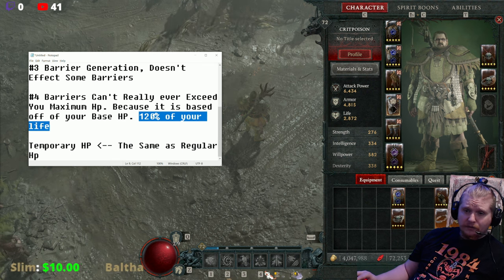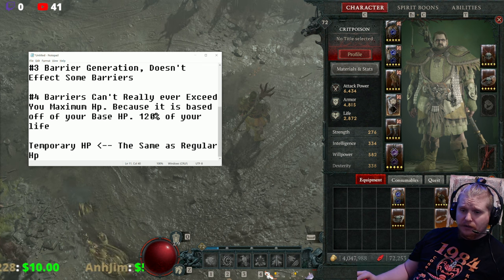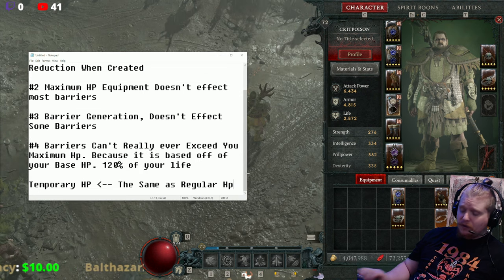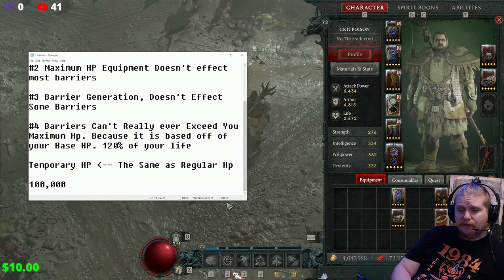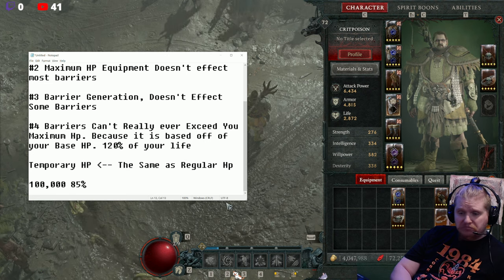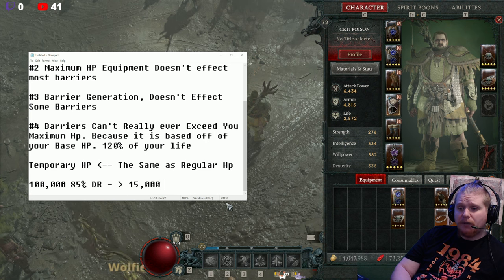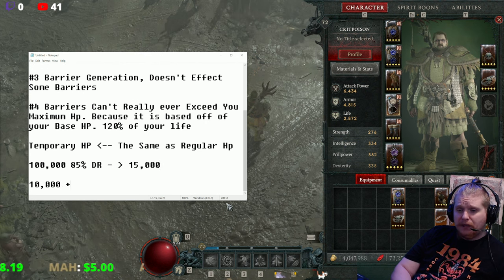So covering temporary HP: it's the same as regular HP. How it works is basically this: if I'm fighting a boss that does 100,000 damage and I have 85% damage reduction, meaning I only take 15,000 damage, but I only have 10,000 HP — however I can make a barrier for 10,000 HP — then I have an effective life of 20,000.